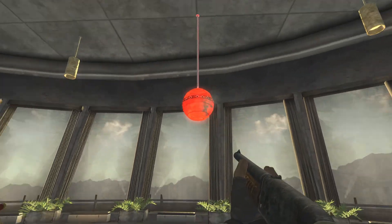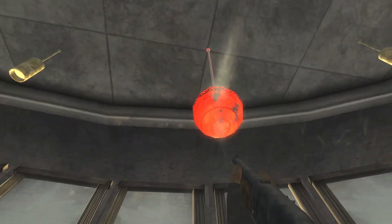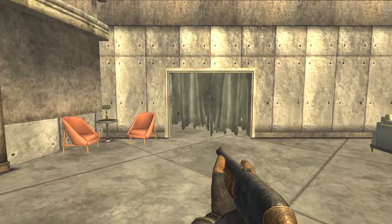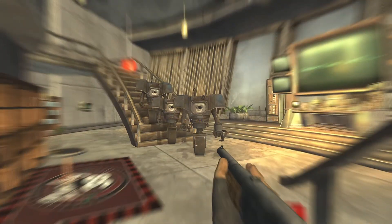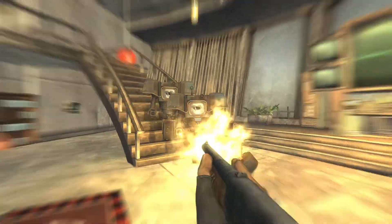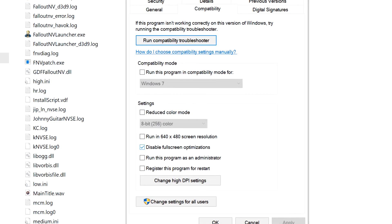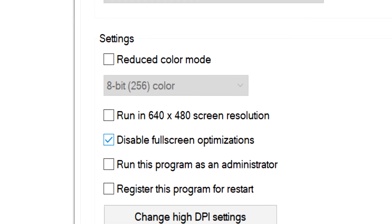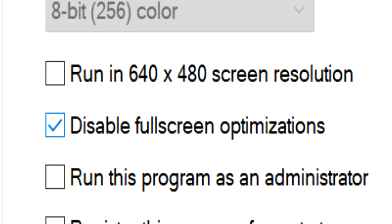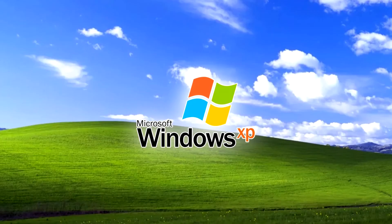My second bit of advice is to run the game in exclusive full screen mode, which will give you the highest FPS possible. The only downside is it takes one or two seconds longer to tab out. To enable exclusive full screen, right-click on the Fallout New Vegas EXE, go to the compatibility tab, and check 'disable full screen optimizations.' If you're still on Windows 7, XP, or Vista, there's no such thing as optimized full screen — you're in exclusive full screen by default.